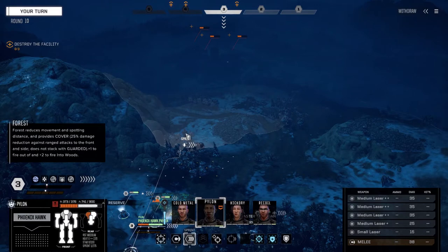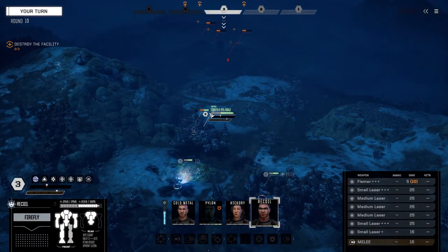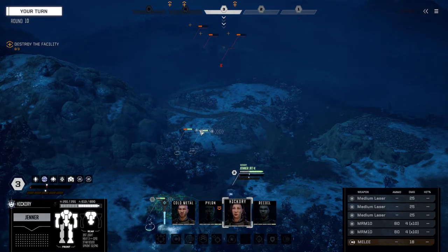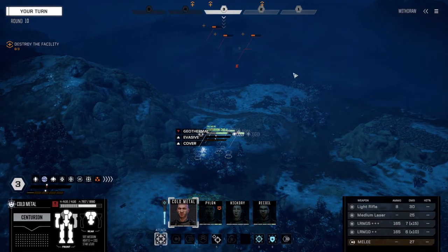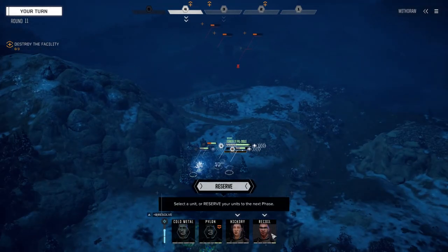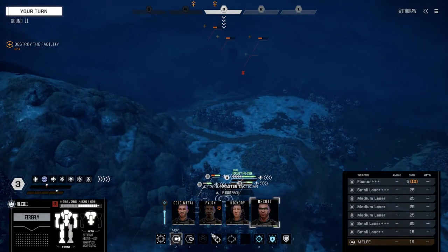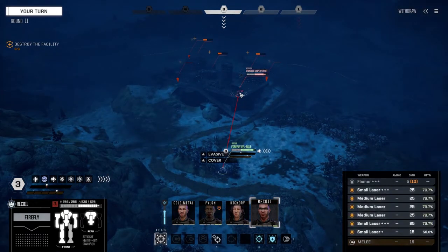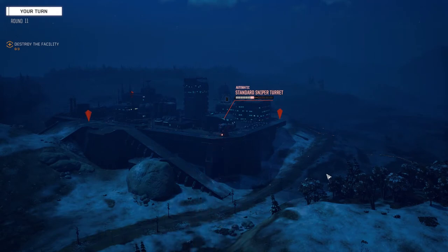Alright, time for the turrets. We know the rear turret is a missile turret so we want to try and get on that as fast as we can. Let's just get in - don't know how strong these turrets are. These guys are going to have a lot of health. Two PPCs, 150 armor - okay, not as bad as I thought it was going to be. Oh, almost took it down yourself - that's excellent.